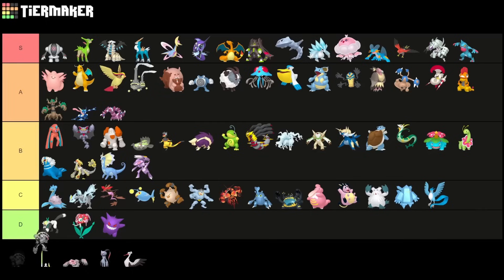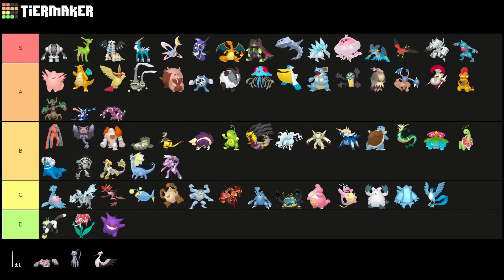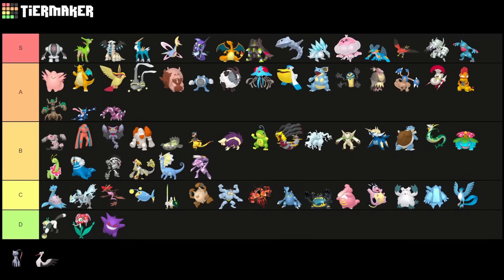Obstagoon is also not having the greatest time in the current meta — a lot of Fighting-type Pokemon, Tapu Fini, and Flying-type Pokemon. I have to put it somewhere in low B tier. There's another Fighting-type Pokemon a little bit above the others, and then we have Runerigus, which I feel has so much potential right now. I'd put it in high A tier because you completely hard-wall Registeel and Cobalion, you usually beat Cresselia, and you're decent against Charizard and the overall meta. I just don't have the XL candy to build it.